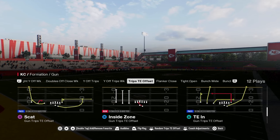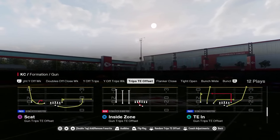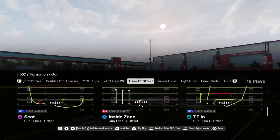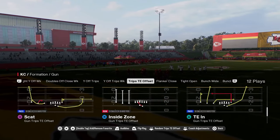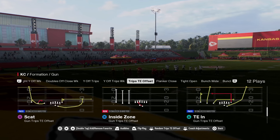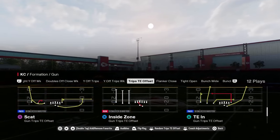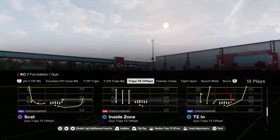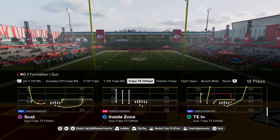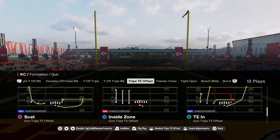If you guys want to get my entire Colts offensive ebook, it's going to be available in our school community. School.com slash Cody Ballard is the best place to take your Madden game to the next level, because it's a full-fledged library of content for both Madden and NCAA — not just offensive and defensive ebooks, but also a ton of exclusive tips, tricks, and tutorials to help you take your game to the next level. It's only $10 to become a member and you can sign up at the link in the description below.